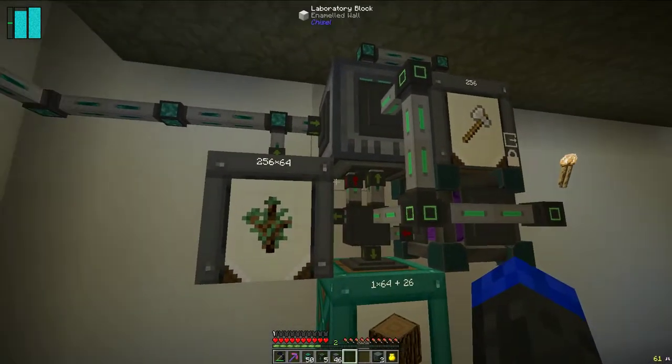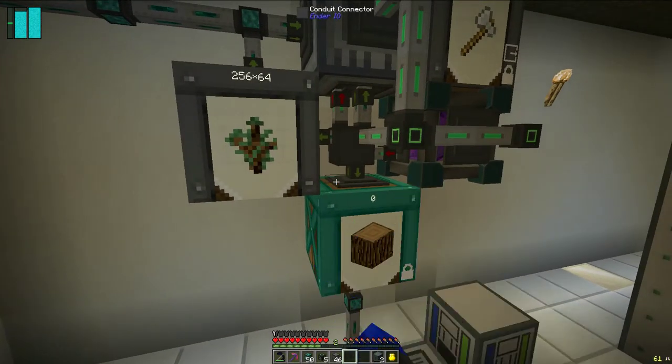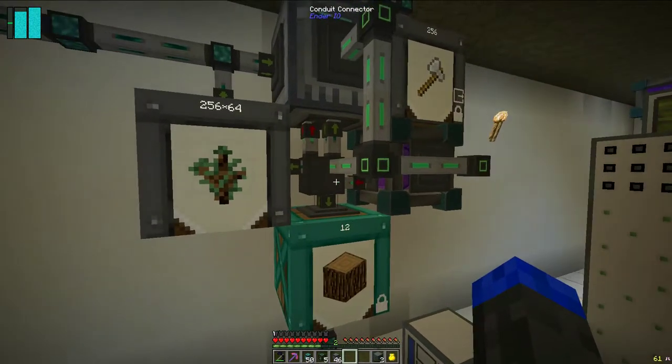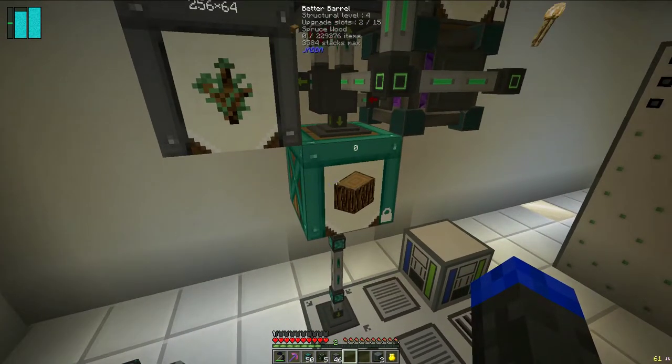The saplings get piped into this Java barrel, which has a void upgrade on it, so any excess gets voided. Then we can see that the priority on the Ender-IO conduit is a 5 going into the crafter, and a 0 here on the Java barrel. So the first place logs are going to go is up into the crafter, and then after that, when that gets full — which is pretty quick, obviously — they come down here into this Java barrel.